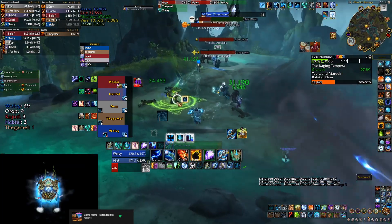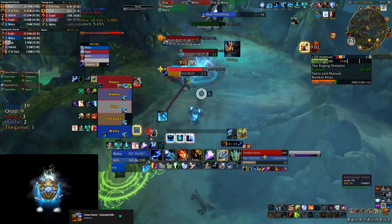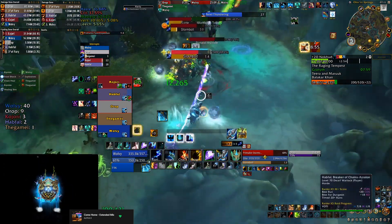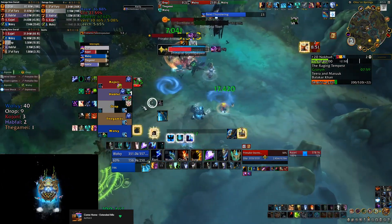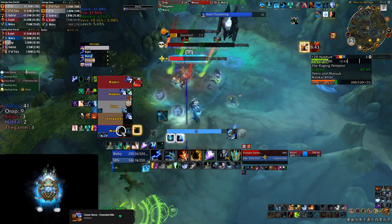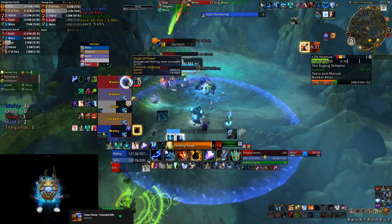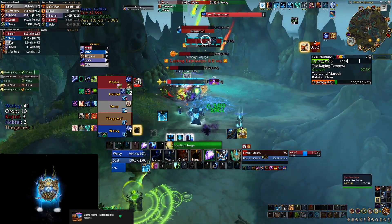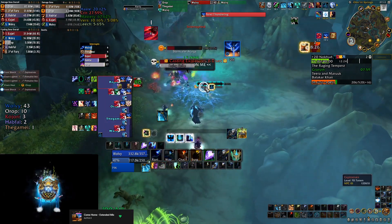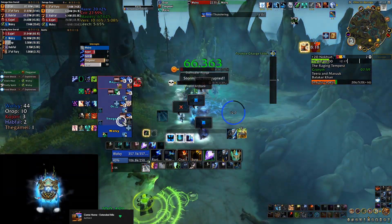Next pool has the same setup — a totem, Stormbolts, and also a Stormcaller mob. The Stormcaller summons a small elemental that targets somebody and does heavy damage, so interrupt that summon if you can. More importantly, it channels Tempest, which puts a stacking DoT on everybody in the party — this is your highest priority interrupt because it can wipe your group. Watch for stuff on the ground to dodge as well.